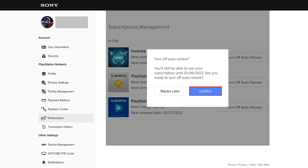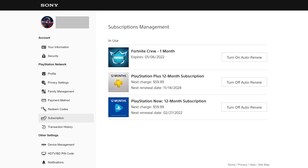Step 5. Click Confirm. The window will close and you'll be routed back to the Subscriptions Management screen, where you'll now see the date shown when your Fortnite Crew subscription will expire. You'll still have access to all of the features associated with the Fortnite Crew through this date, at which time they will be turned off and your Fortnite Crew subscription will be canceled.